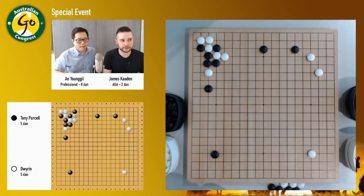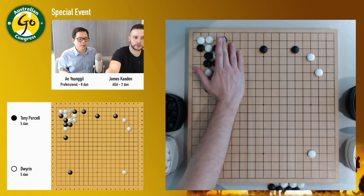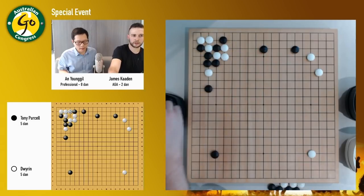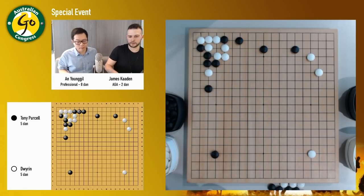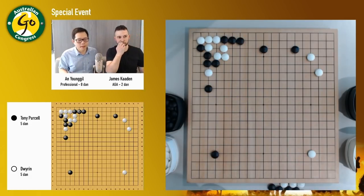But this time black played this diagonal — that's an interesting move. And white's moved to take. White has to capture, but for the corner, white's not only out, he can capture stones on either side. So there doesn't seem to be much of a threat on the corner. If black also connects there, it seems like it's a little bit slow and premature.